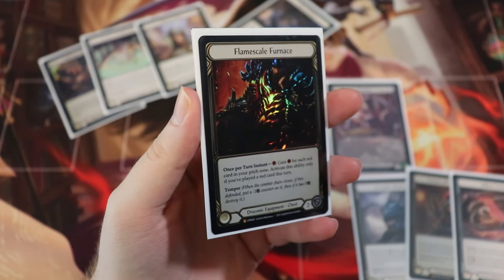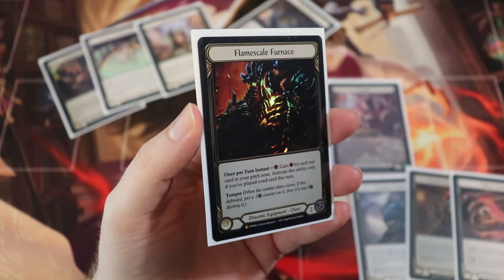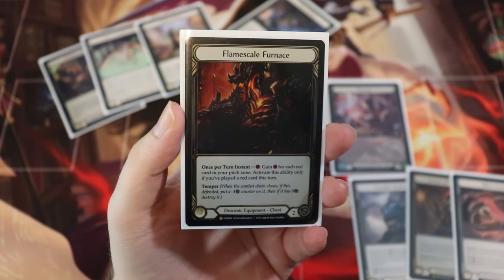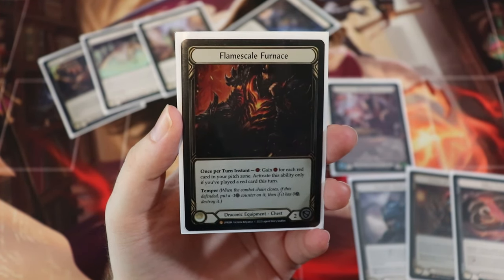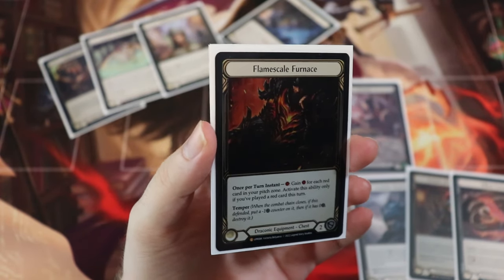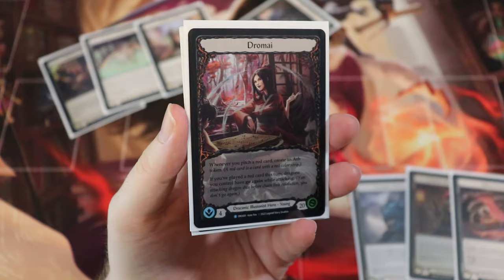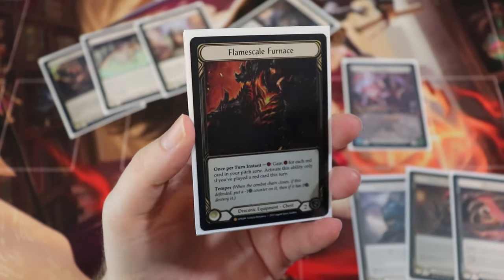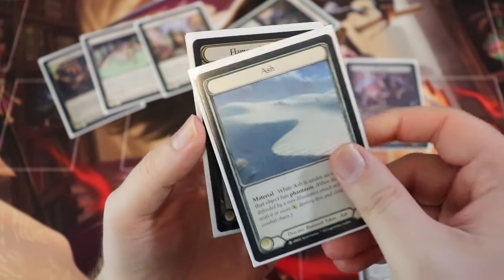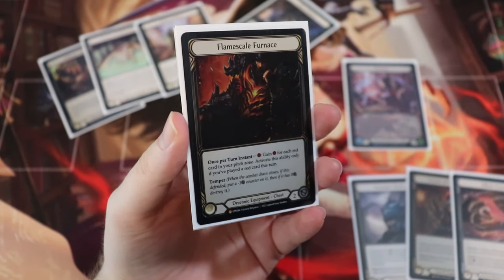Next, we have Flamescale Furnace — I like to call this King Conan on his throne; that's what the art looks like. It is a draconic equipment with two block and temper, which means you can block with it once, but if you block with it a second time, it gets destroyed. It also has a once per turn instant ability that is very crucial for the deck: for one resource, gain a resource for each red card in your pitch zone. Activate this ability only if you've played a red card this turn. This is a great way to start pitching cards and generating ash. Having three or four dragons in your hand can be very clunky, and Flamescale Furnace lets you pitch and generate ash tokens, which is really one of the hardest parts of this deck — getting your ash pile stacked.